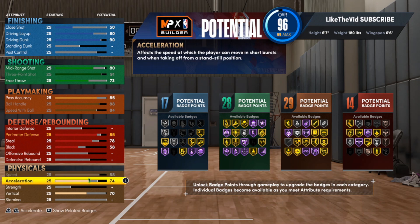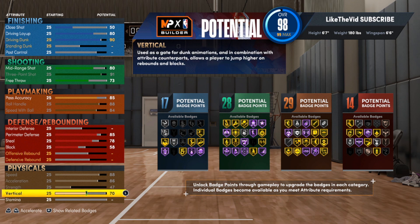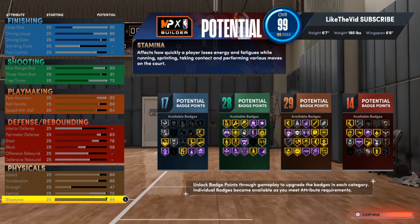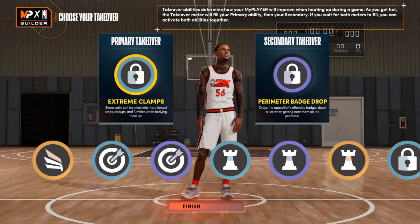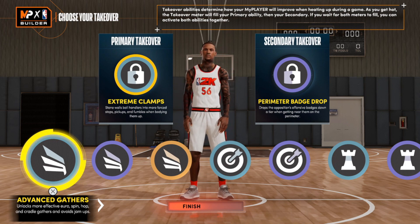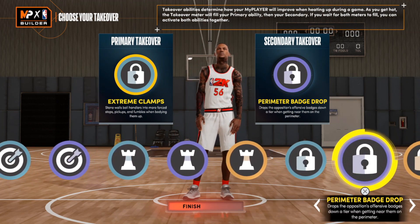For the physicals: 88 speed, 86 acceleration. Put some strength on this build, 75 vertical, and put the rest on stamina. This comes out as an offensively dominant build — 17 finishing, 28 shooting, 29 playmaking, and 14 defense. If you need extra defense, just add it. For takeovers, pick what matches your playstyle. We get slashing, sharpshooting, playmaking, and lockdown — all great options for an offensively overpowered point guard.